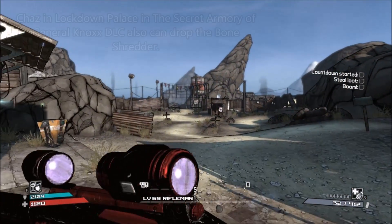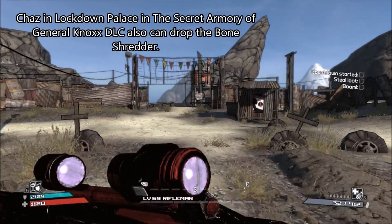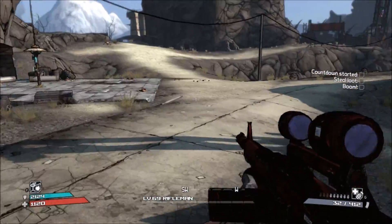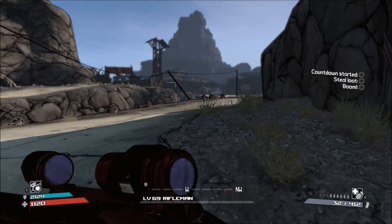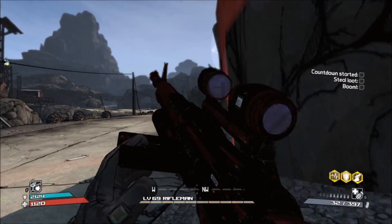If you guys don't know what hybrids are, basically they're uniques that spawn with legendary accessories. In this case, it's the Bone Shredder that spawns with a TD Savior's body.